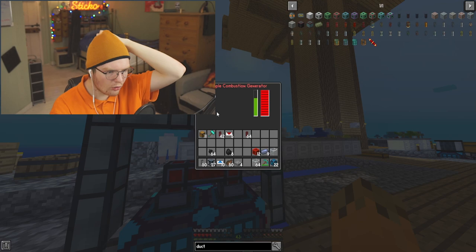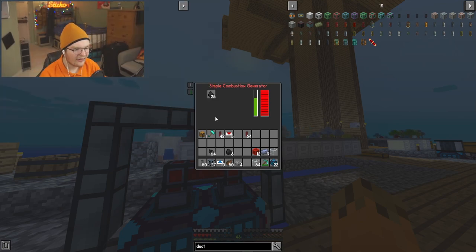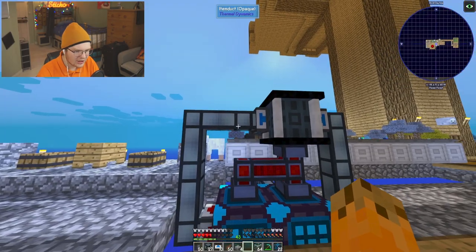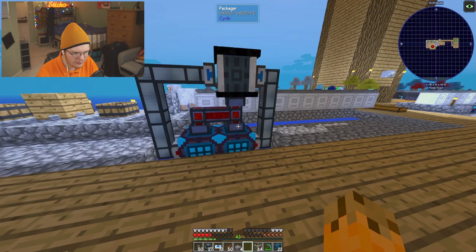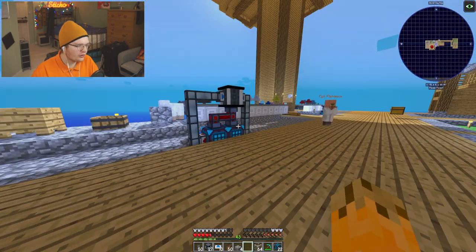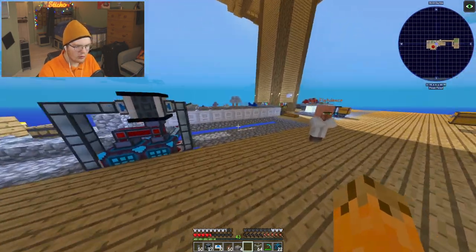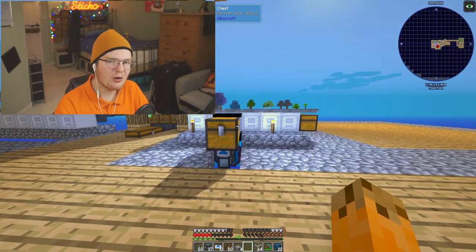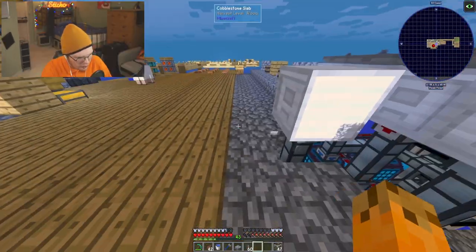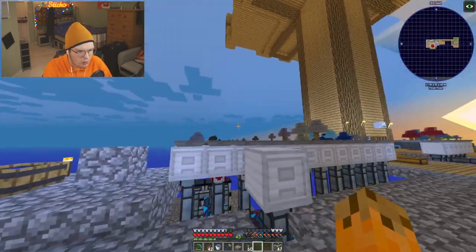Look at that, we've now got 28 coal in the generator. We should probably change this a little bit and put it in a compact chest first. I'm going to continue on with this system and once I'm done I'll show you guys what it looks like, and then I have a question for you guys.